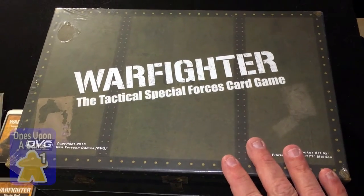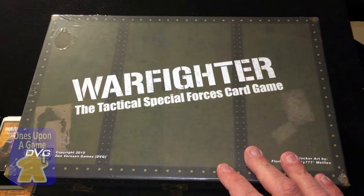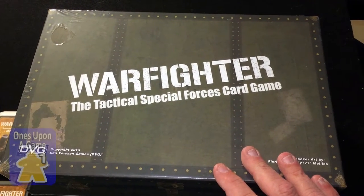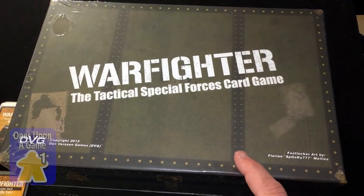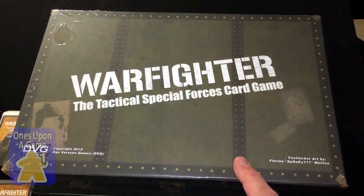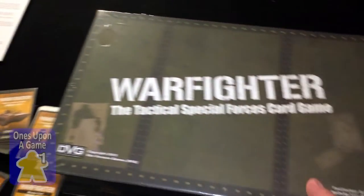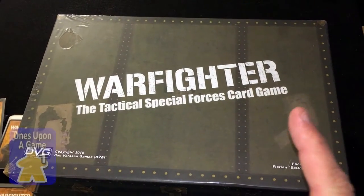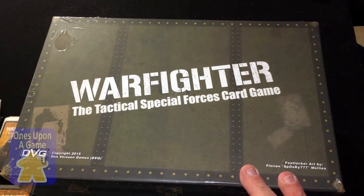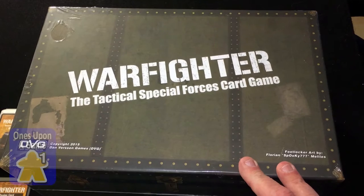I know this has a good board in it, good card storage with the Foot Locker, and a DVG tray — the deeper tray — which I didn't have at the time; I fit everything into a GMT tray. So I'm going to go ahead and do an unboxing. I'm sure a lot of you have seen it before, but I'll offer my commentary on the contents of the Foot Locker.